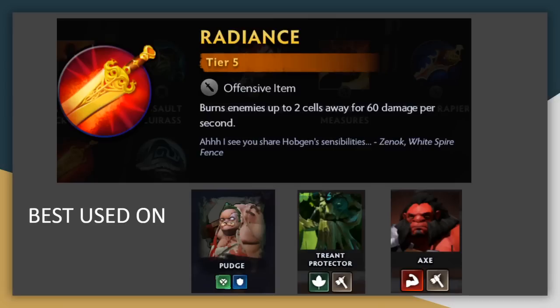Radiance: similar to Assault Cuirass, you can put this on a tanky unit in the middle of the fight and it'll deal massive damage. But in contrast to the 15 armor shred from Assault Cuirass, that'll do a whole lot more damage than the mere 60 damage burn per second here from the Radiance. So it's even worse than some of the higher quality tier 4 items like Moonshard or Daedalus.